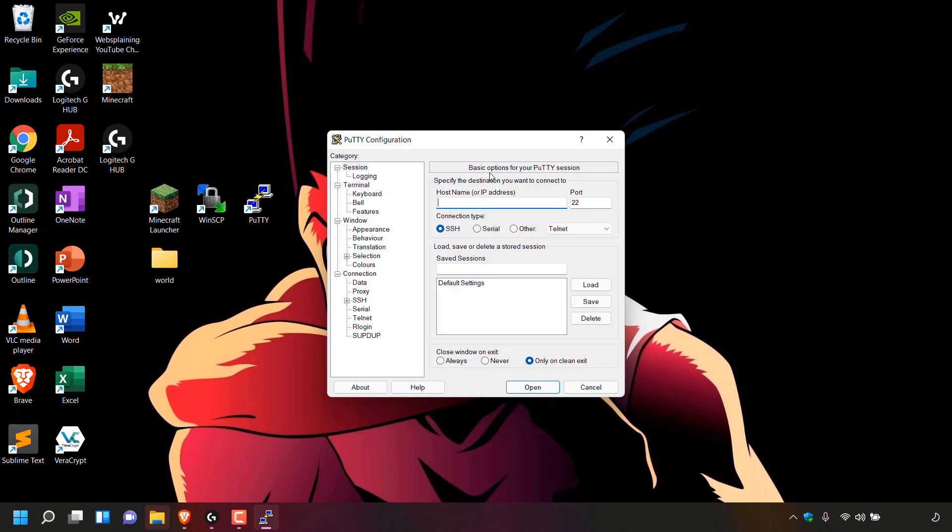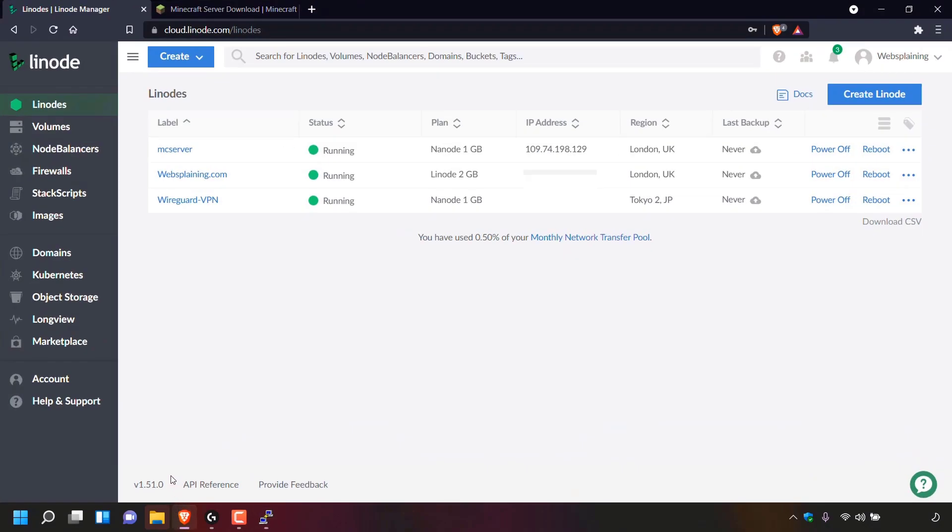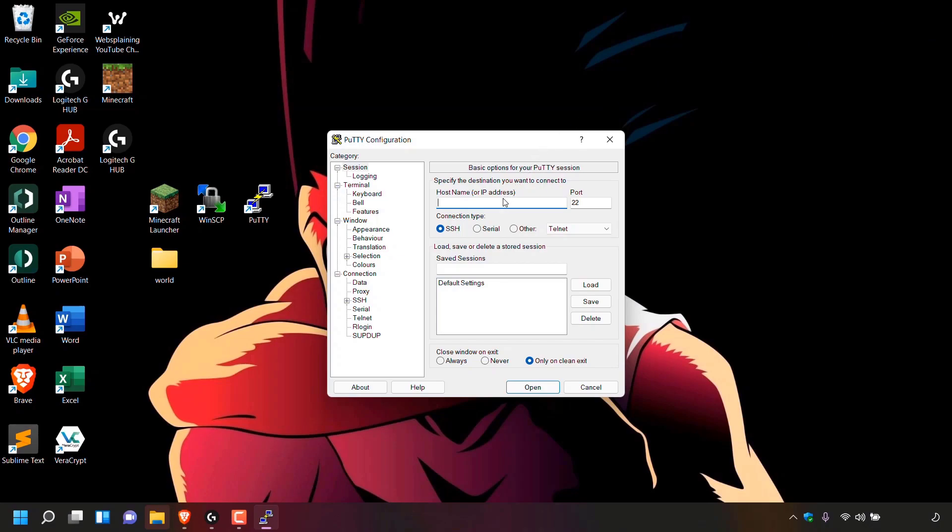On the right-hand side you should see basic options for your PuTTY session — specify the destination you want to connect to under host name or IP address. In here we're going to paste in the IP address of our Linode server. Open back up your browser and copy the IP address — mine is 109.74.198.129. Go back to your PuTTY client, left click on the text box under host name or IP address, right click and left click on paste. For the port, leave it as 22. For the connection type, make sure the SSH protocol is selected, and left click on open.